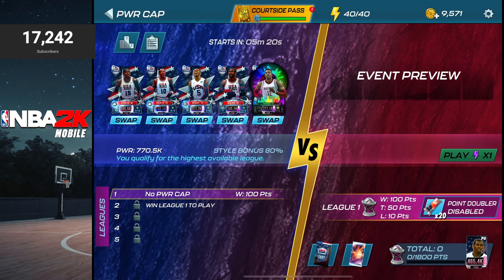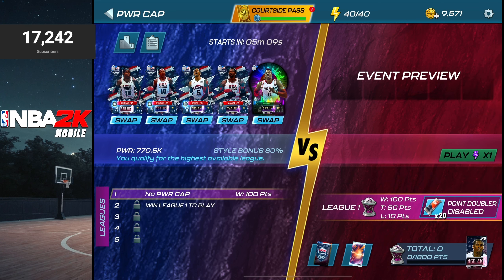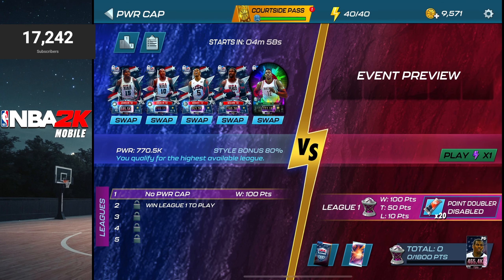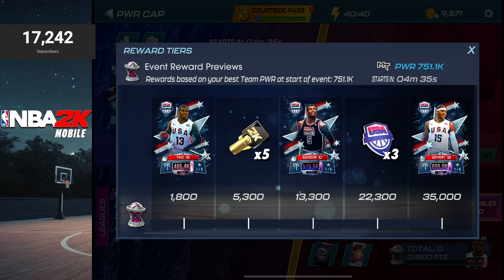The key to power cap is to pick the power level that you can win every game, because making an ideal team with style points will be a little different for this event. I prefer to play on the fourth power cap since it awards a decent amount of points, and with the 20% style bonus from at least one theme player it's a better grind. To get the 100% style bonus you need a player for each position, and in power cap you need to use a mix of lower and higher rarity players.